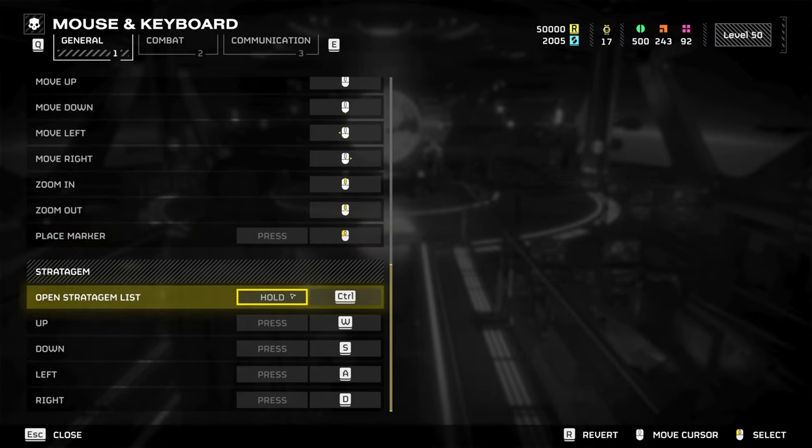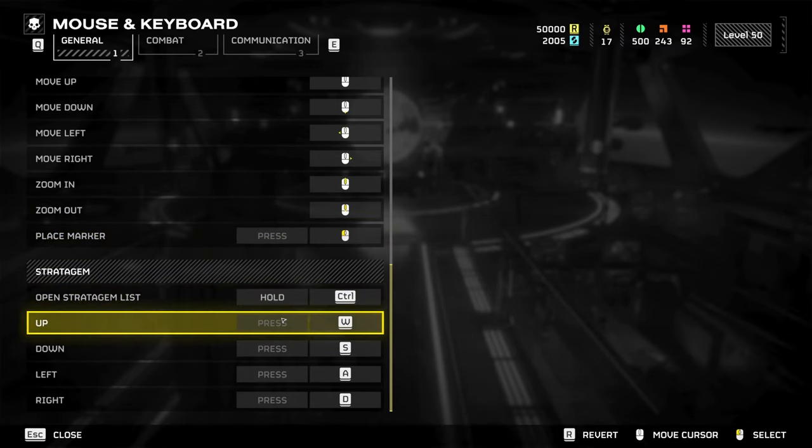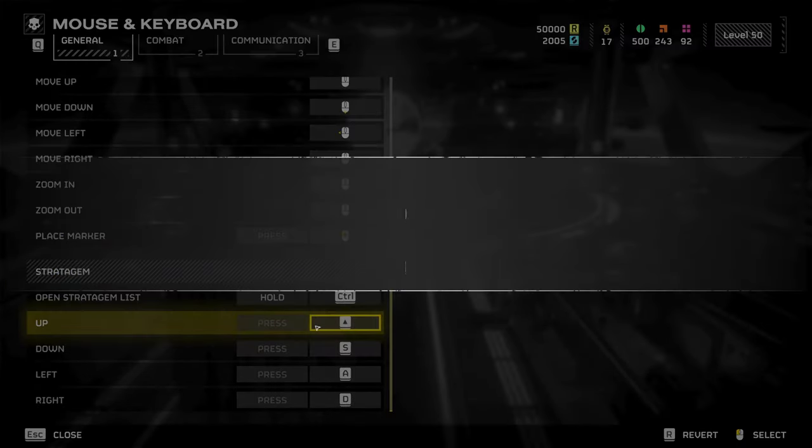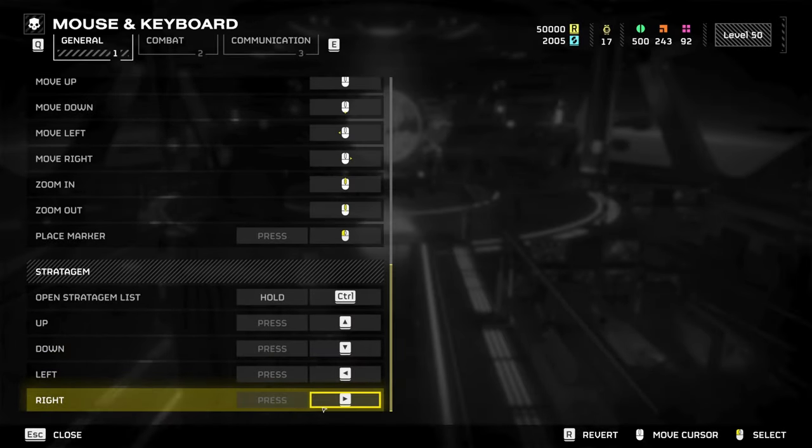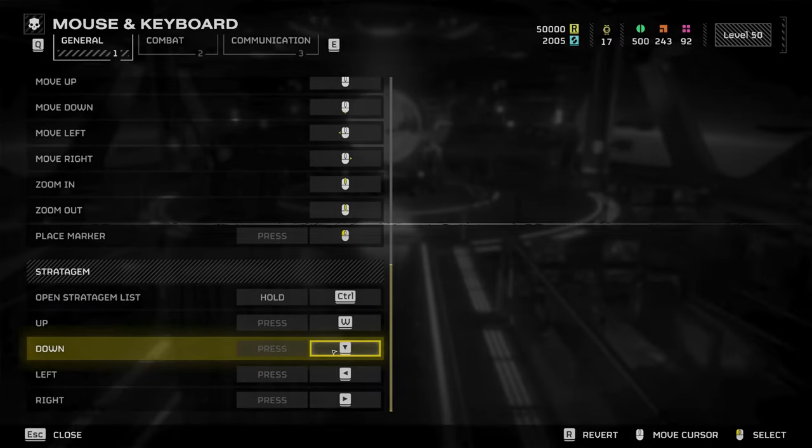Down under stratagems, you can change up, down, left and right from WASD to the arrow keys on your keyboard. This allows you to call in stratagems while continuing to move. Currently I still have them bound to WASD due to muscle memory, but I'd suggest learning the other way.